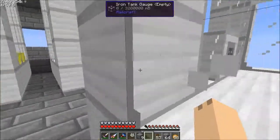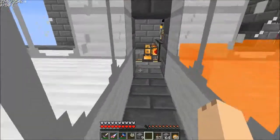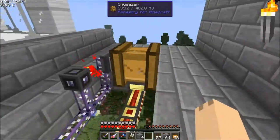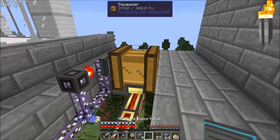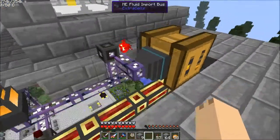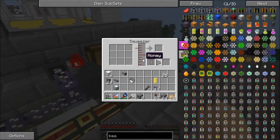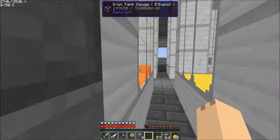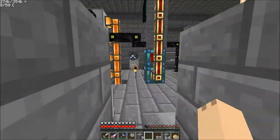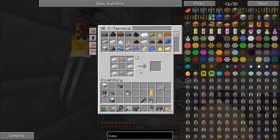We're just going to run right over here and configure this with the honey capsule. Now I'm going to take my fluid import bus and hook it up on the side. You can see the honey is in fact being drained out. Oops, I forgot to configure that. Let me get another one of these honey drops.